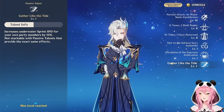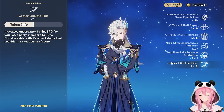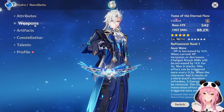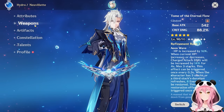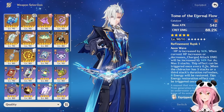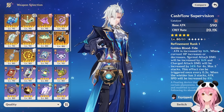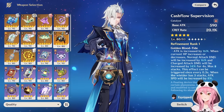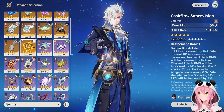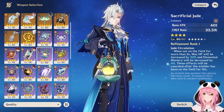His other passive, 'Discipline of the Supreme Arbitration,' gives a Hydro damage bonus when your HP is above your max HP — up to a maximum 30% Hydro damage bonus. However, this isn't as impactful as it sounds because while doing your charged attack, Neuvillette is constantly draining his own HP. His third passive, 'Gather Like the Tide,' increases your underwater sprint speed by 15%, making underwater exploration in Fontaine a bit easier.